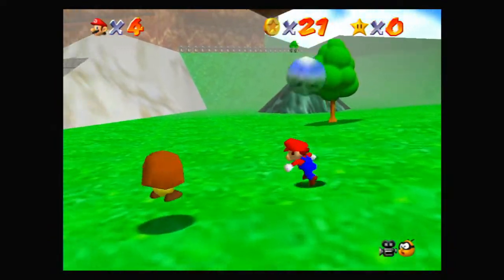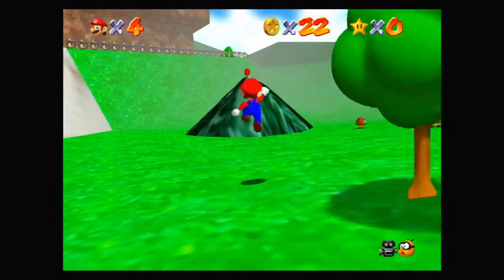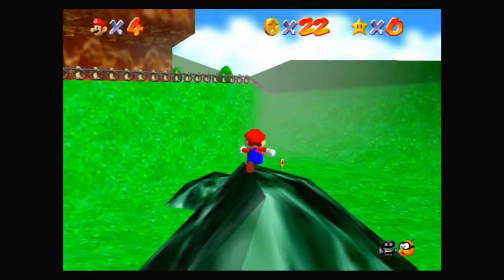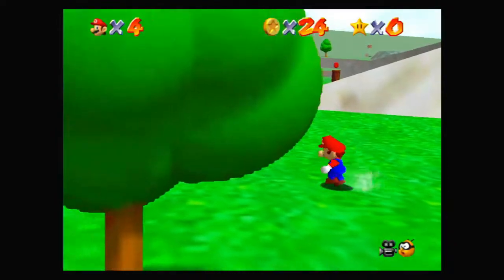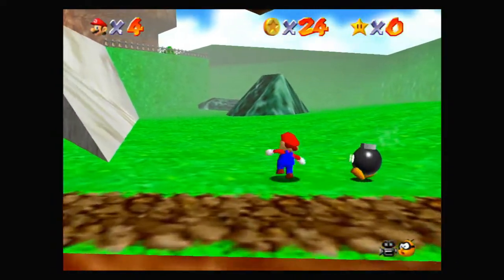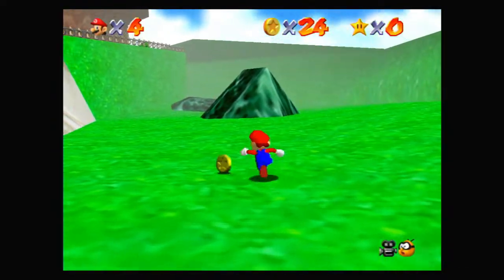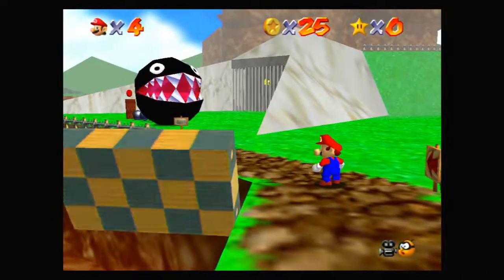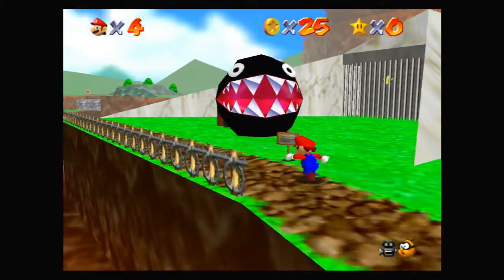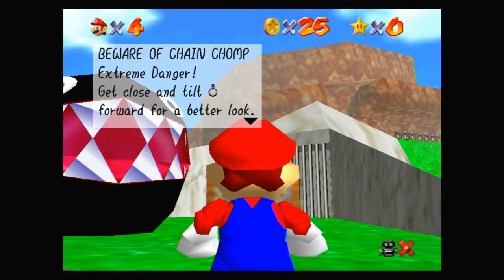If you do run out of your 8 health points, you will die, which takes you out of the level — you don't get to keep your coins, and the level resets whenever you go back into it. You will lose a life, which you have 4 of. When you die, it just resets you to the file select screen. There's not really any penalty for dying other than having to go back into the castle and the level you were in.